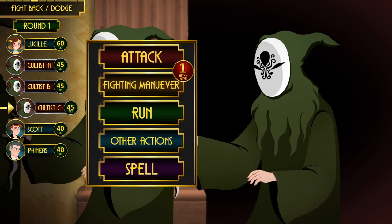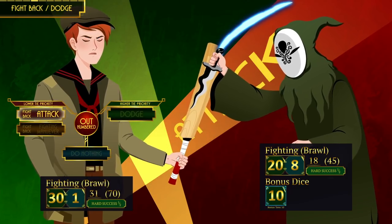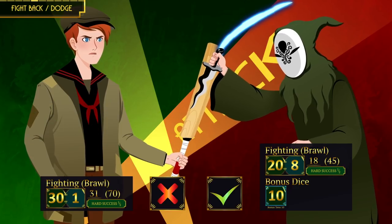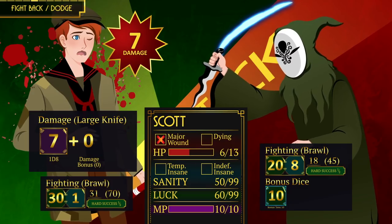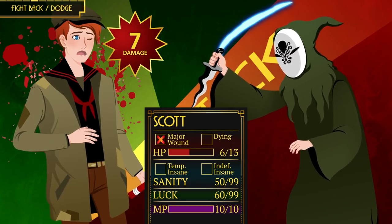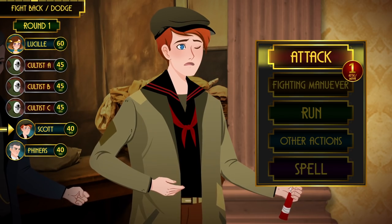Cultist C also attacks Scott but gets to do it with one bonus die because of the outnumbered rule. After a character has dodged or fought back, every subsequent attack against that character is made with a bonus die. Luckily the bonus die is not cumulative, but it still spells trouble for Scott: he receives seven points of damage, which is half of his maximum hit points. When a single attack deals half or over half a character's hit points, they receive a major wound and must make a Constitution roll — if they fail, they are knocked unconscious. Luckily Scott succeeded.